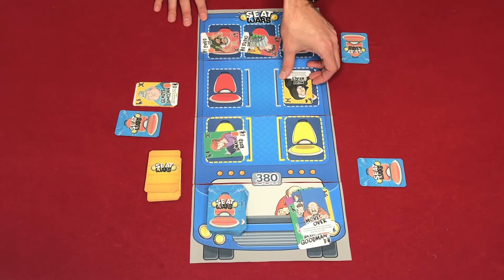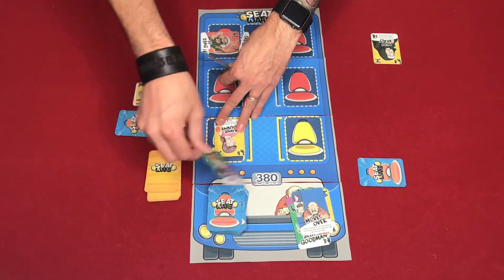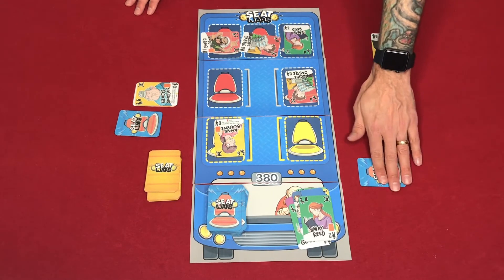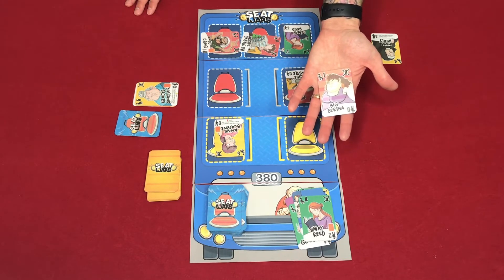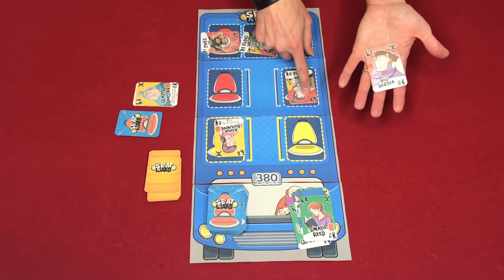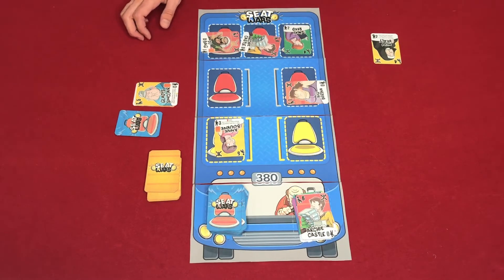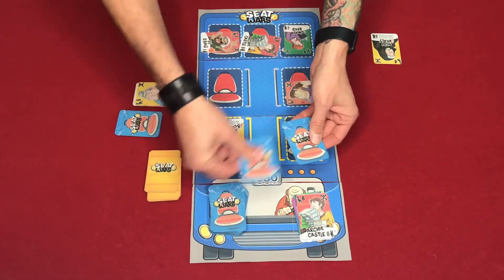Back to my turn, I score Nun Healy for four points, then boot May Reid out of her seat, placing Archie Castle and another May Reid. Player two can't score anybody since none of his cards are on the board. He has one card in hand — Big Bertha, with nine attack but only worth one point. Big Bertha is worth six points on the seat, so Big Bertha displaces Archie Castle. Player two has no more cards and no cards on the board, so he draws two cards and ends his turn.